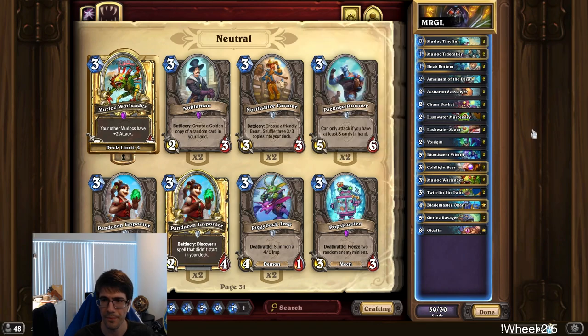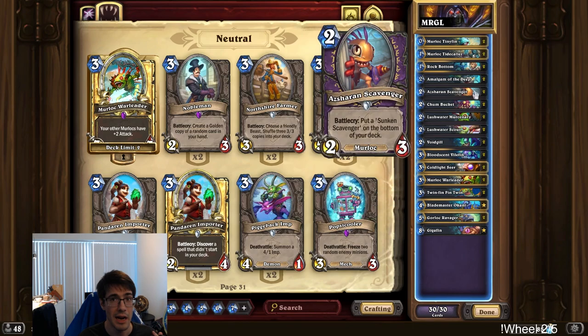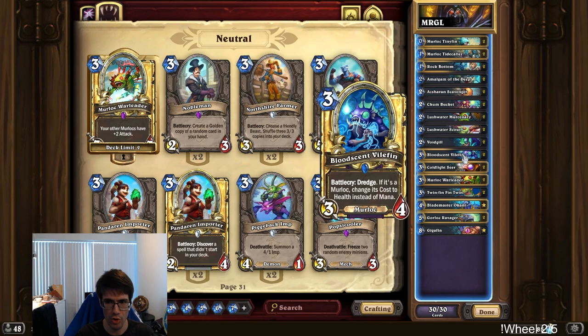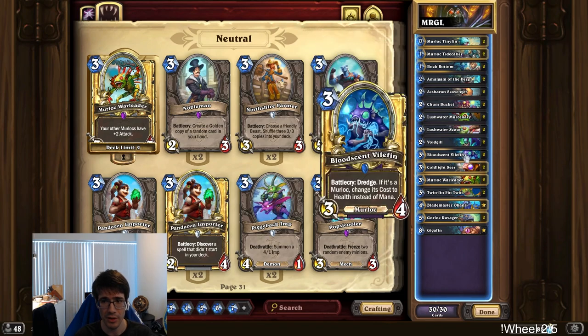The Sunken Scavenger is also a 2/2 at 3 mana. And second of all, the Bloodstained Vilefin — two reasons why this is good. One, it means you can go nutty 2-drop into nutty 3-drop, and then on turn four you have a 0-mana Scavenger because you pay health for it. Buff your whole board, and you can play some other stuff too. And even if you don't have the Scavenger, getting this down a turn earlier means you get the health dredge faster. Your entire deck is Murlocs, so you can just play another Murloc immediately the next turn — even if it's not buffed, that's still very, very good tempo.